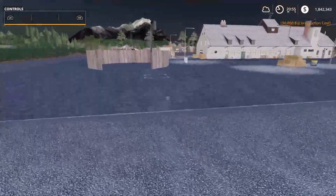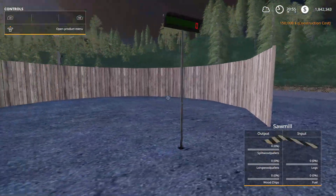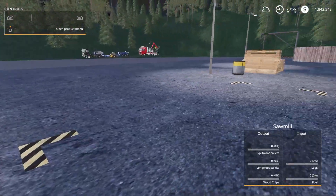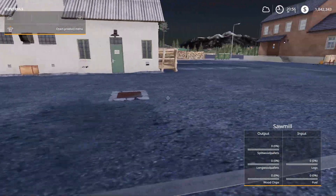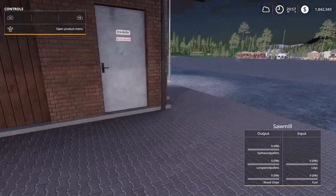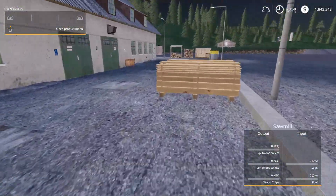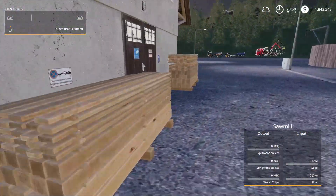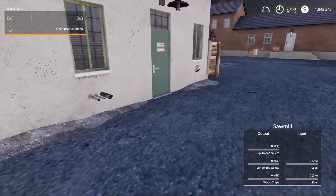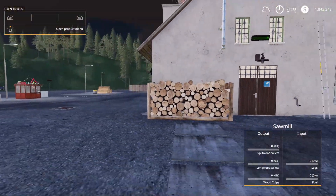Let's see — wood chips will come out there, here too I guess. I think we might put logs in here, and then we have some pallets here. Not sure what this other building here is for — maybe just for looks. I don't see where the pallets come out — oh, right here. Alright.